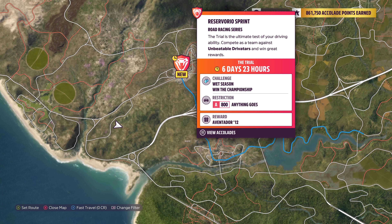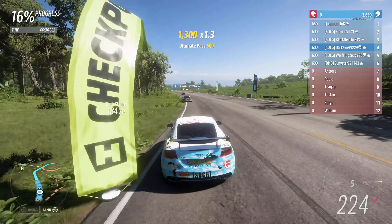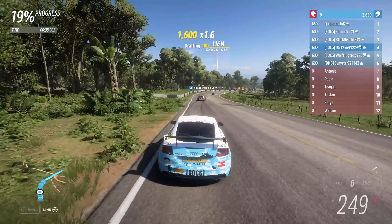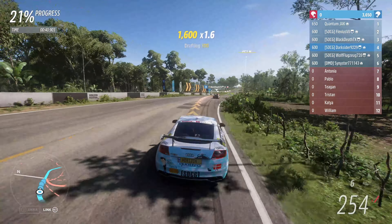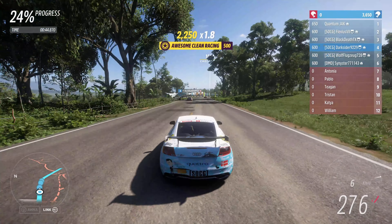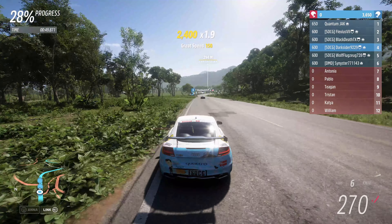For the Trial, we get to drive 800 Anything Goes for the 2012 Aventador. Here I used my 2010 TT — given it's Anything Goes, you can use whatever you want, because the drivatars are really easy. It was just a walk in the park, and I can say we haven't had such an easy trial in ages.